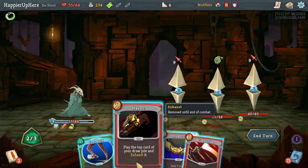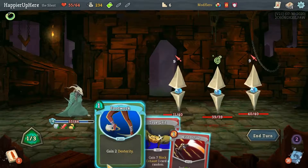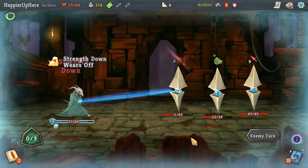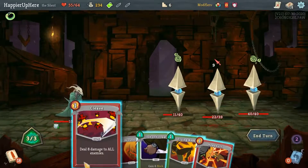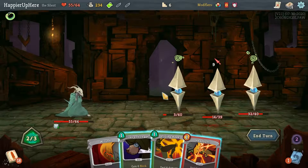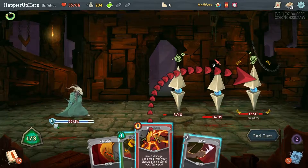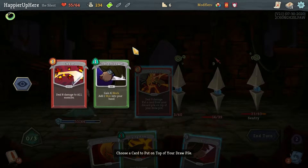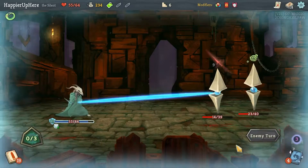Let's use the Flex potion now — I think there's a high chance I will draw the Cleave. Shrug It Off and Wild Strike at least kills. I played Havoc — it did not draw the Cleave. I'm still fully defended, so let me just do Wild Strike. That was a little bit of a waste of a steroid potion, but it's fine. There's a Cleave — a little too late. Let's do Cleave, and I think I'll Headbutt the Cleave back. Let me do Cloak and Dagger, Headbutt.